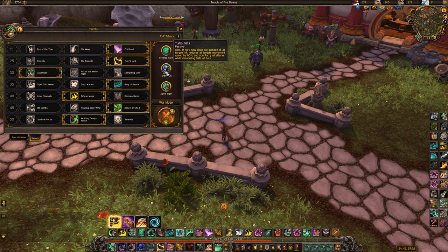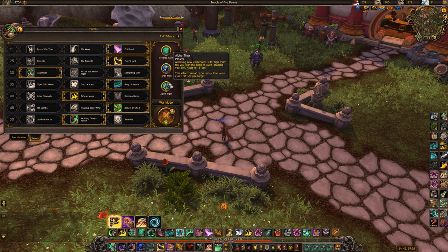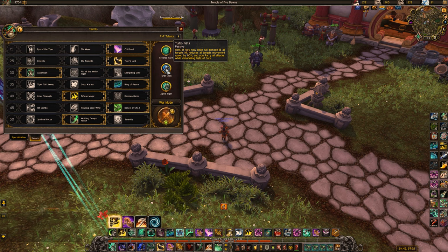Turbo Fists makes your Fist of Fury deal full damage to all targets hit (by default secondary targets take reduced damage). It also applies a 90% slow to everything hit and makes you parry all attacks while channeling it. Turbo Fists is a safe pick for any game — on the chance that people are stacking up you can cleave with Fist of Fury for extra damage, the slow is strong, and the parry turns Fist of Fury into a defensive. You can use it to peel people off your healer or force things like Blessing of Freedom or Tiger's Lust purely with Fist of Fury.